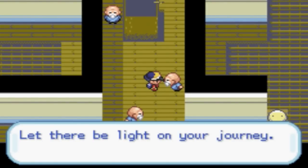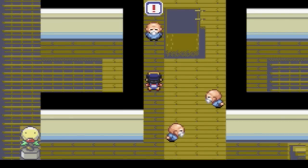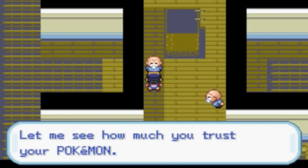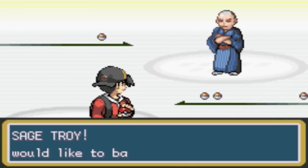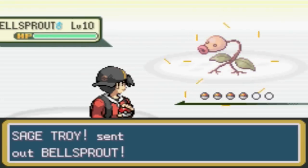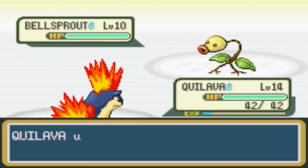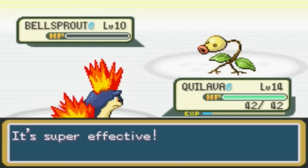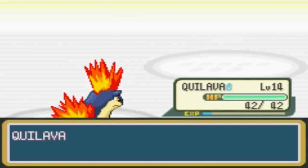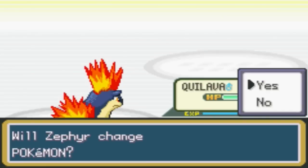Let there be light on your journey — and let there be hair on your bald forehead. Let me see how much you trust your Pokemon. Sage Troy, and now we get to test out my new Quillava. That's a killer sprite — look at that. Quillava's mad. It's almost creepy. You're looking at it from the side and you're like, oh my goodness, that looks kind of freaky.